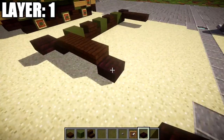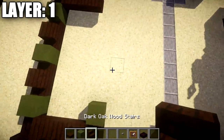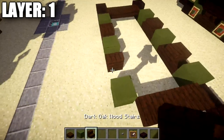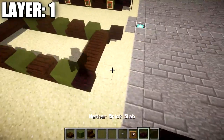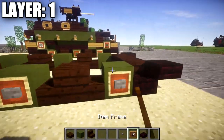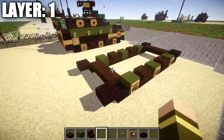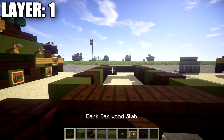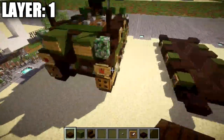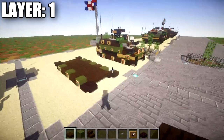Once that's done, basically copy what we did for the tracks on the other side — it's the same exact thing. Feel free to pause the video and just copy the other side. The road wheels, item frames, and green stained clay blocks are all the same. Lastly, take your dark oak wood slabs and fill in rows of top slabs in between these rows of three to fill in the base of the vehicle. Once complete, that does it for layer one — let's move on to layer two.